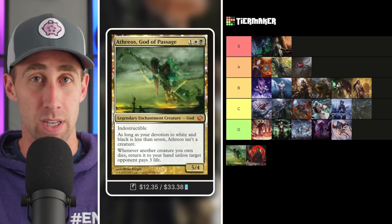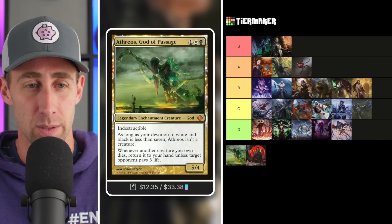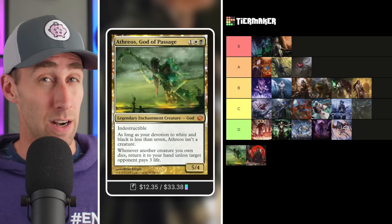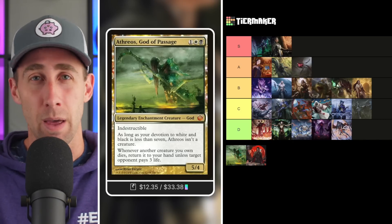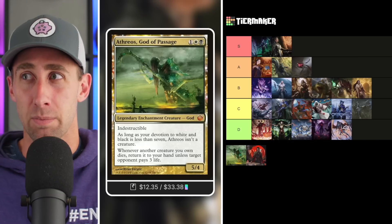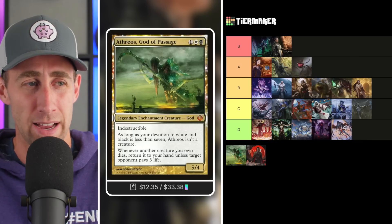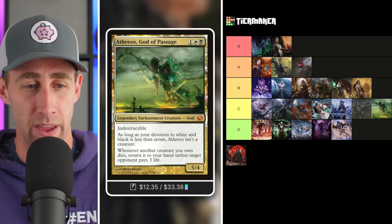Atheros, God of Passage — this one is often known for Shadowborn Apostle-style decks. A 5/4 indestructible God for one white-black. As long as your devotion to white and black is less than seven, Atheros isn't a creature. Whenever another creature you own dies, return it to your hand unless target opponent loses three life. Once opponents are low on life, this is more effective — they won't want to lose three life. But early on, they'll happily pay the life rather than let you chain creatures. Shadowborn Apostle decks are fun but not as powerful as some others. Overall, Atheros goes in the C tier.